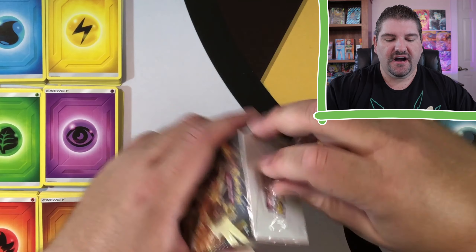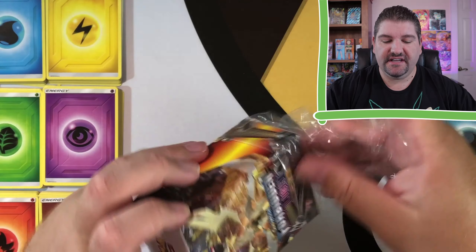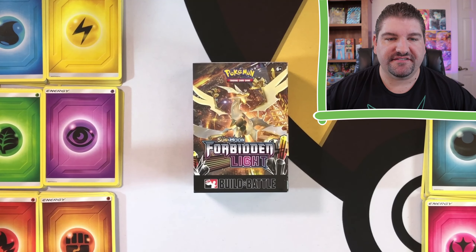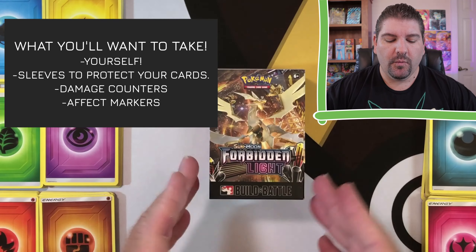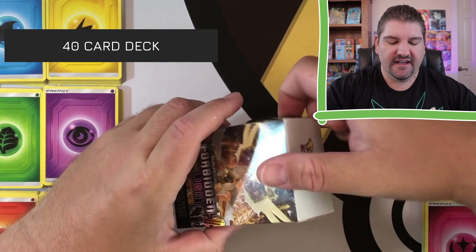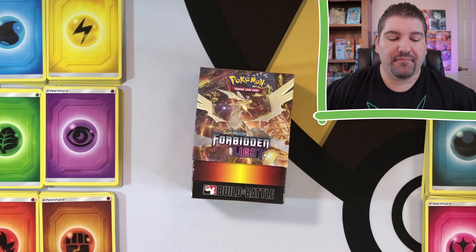So if you ever go to a pre-release event, this is what you're gonna get. You're going to pay a fee to basically be in the event, and you're going to be provided one of these build and battle decks — also known as a pre-release kit — and you're going to be provided energy cards. I've laid out some energy cards here on the sides. Keep in mind that with these events, you're only going to build a 40-card deck, so you don't have to worry about a 60-card deck. This is specifically for the pre-release events.